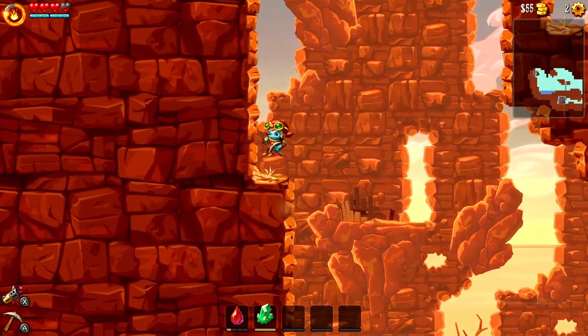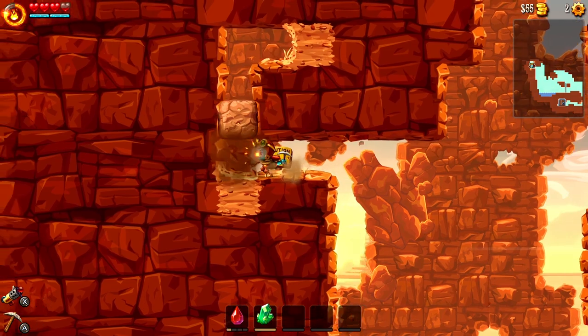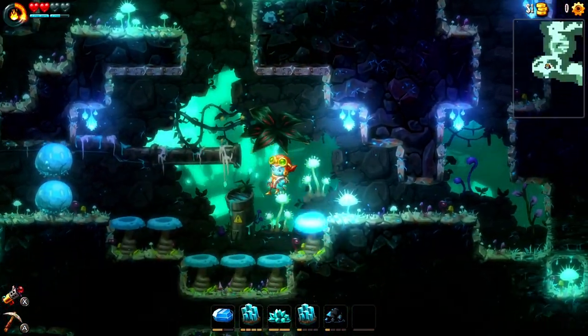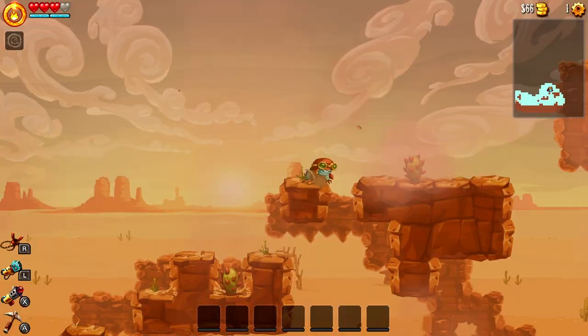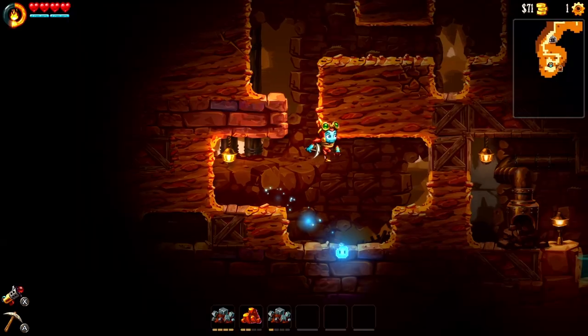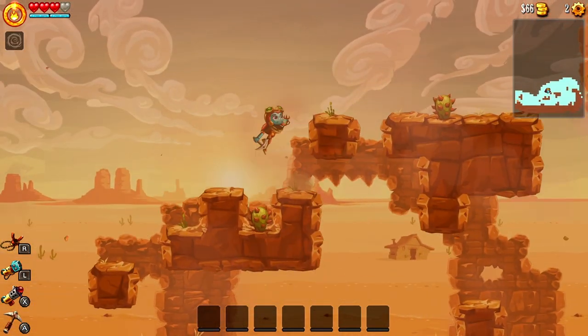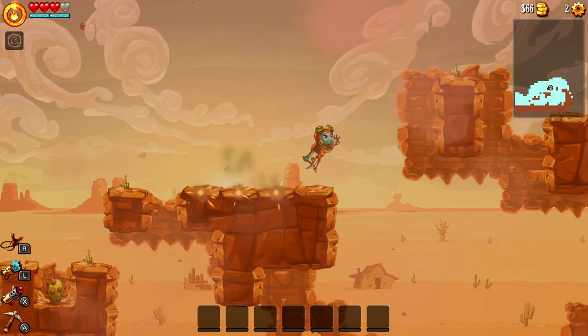Even the world map has taken on more of a Metroidvania structure compared to the first game, which was mostly just a straight shot down to the end. You'll explore roughly four different underground areas, as well as some of the desert that connects them. Along the way, you'll occasionally reach dead ends and use newfound abilities to discover new ways forward — all the standard Metroidvania fare.